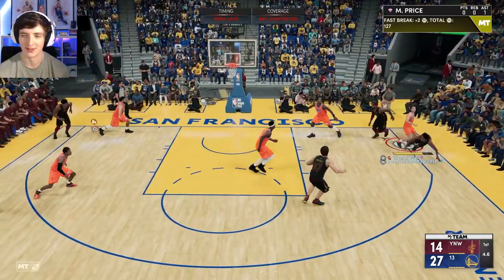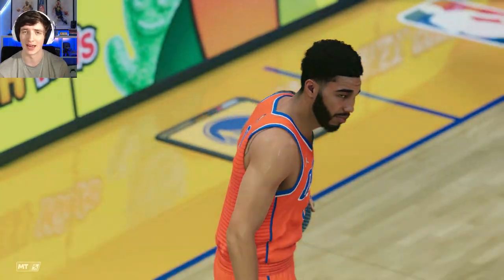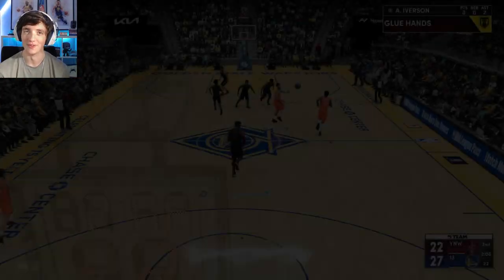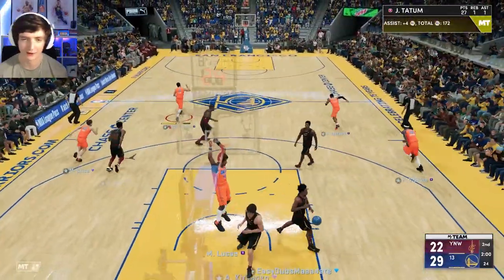This card takes fewer hours to get than Pascal Siakam. I still think Pascal Siakam is a top powerforward in this game, but Jason Tatum at the three is very, very good. The second quarter hasn't gone as well as the first, but we're getting a few assists — there's his first assist, currently at 27 points with a minute and a half to halftime.